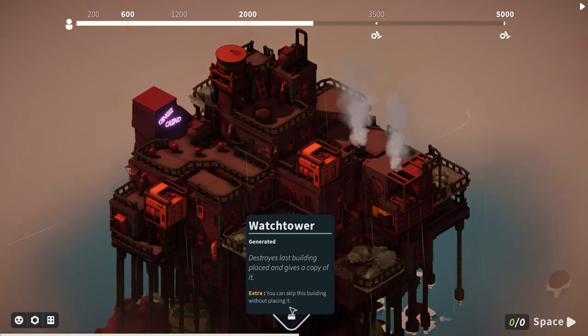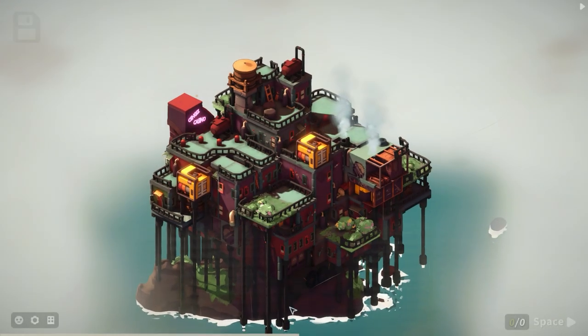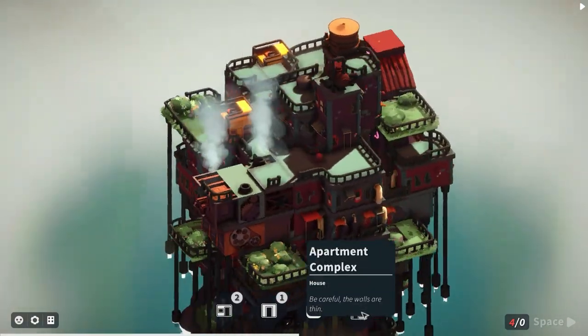There's the watchtower option - 'destroys the last building placed and gives a copy of it' - no, don't need to use that. More casinos, big houses, and apartment complexes coming in.